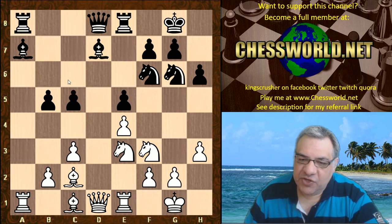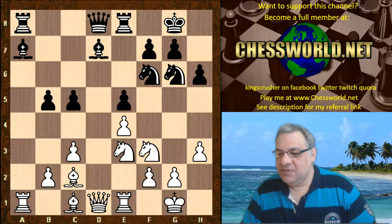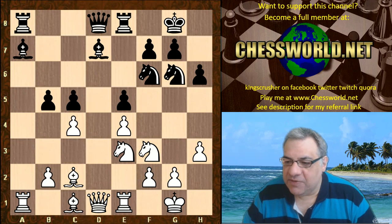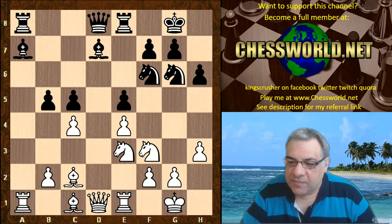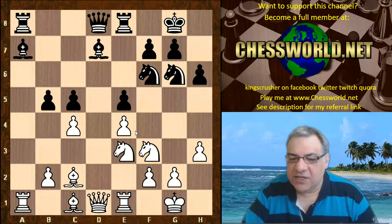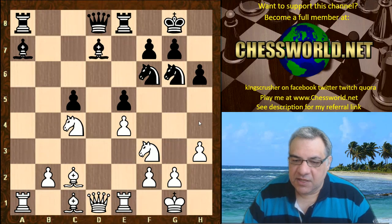With Bishop c6 and the Knight coming to d3, if black gets any time to do that — we have c4 though, putting the brakes on that and hemming in the Bishop. Bishop c6, putting pressure on e4. Taking on c4 gives white a comfortable looking position; this looks like there's a lot of pressure on black here, this Bishop's hemmed in, white's got a small edge.